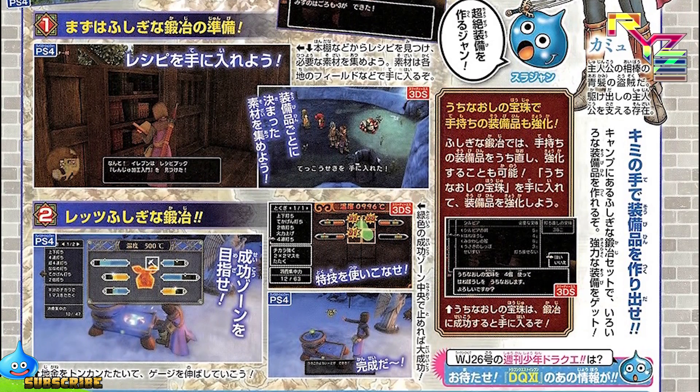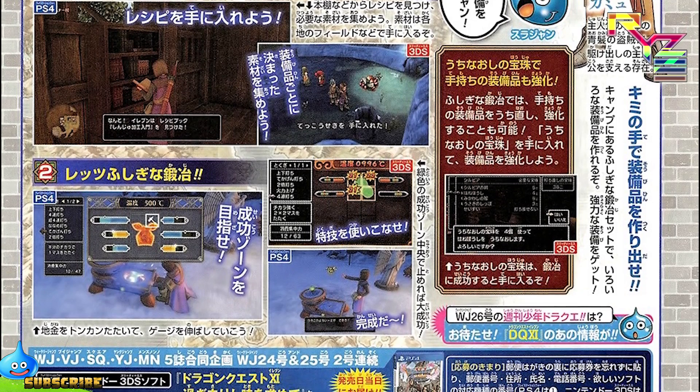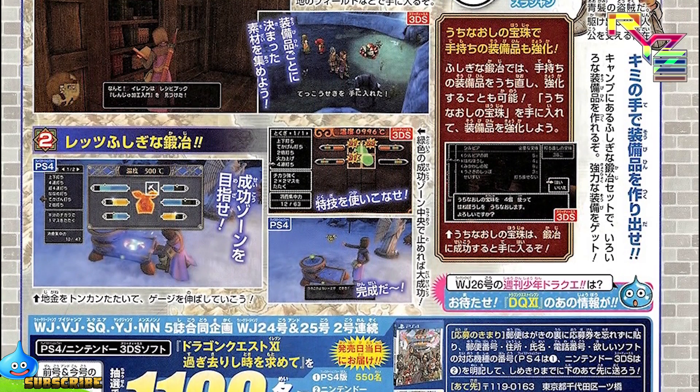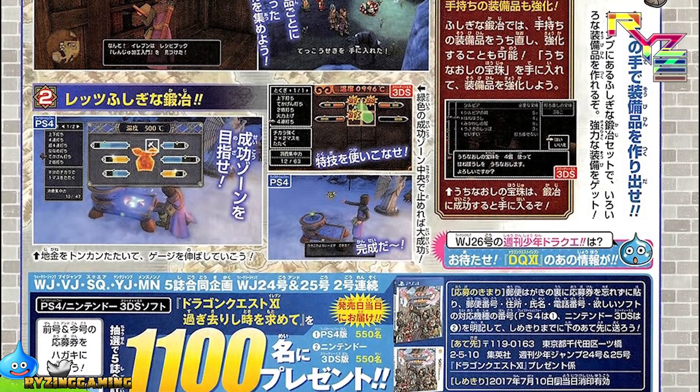Start the mysterious smithing — strike away at the oars to fill up the gauges on the screen and aim for the success zone. There also appears to be special skills that give you an edge in smithing. By obtaining items called re-strike gems you can strengthen equipment you already possess.